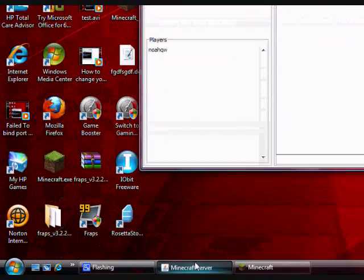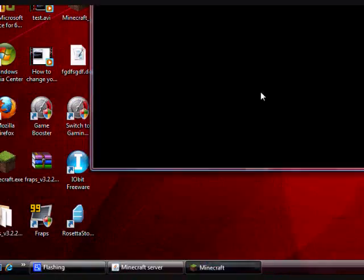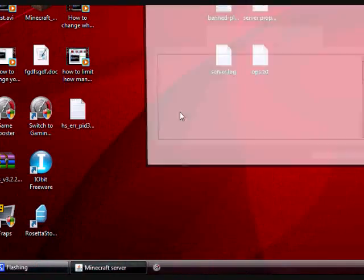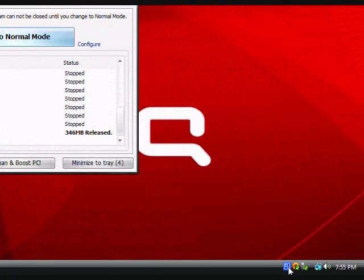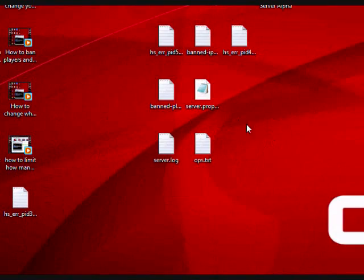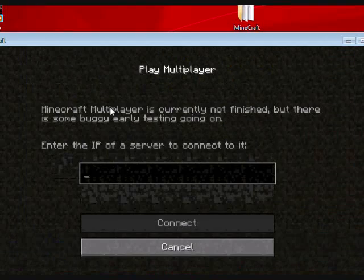Let me change the graphics real quick on the game — make the viewing distance smaller. It's just black now. It works, it's just that my computer is running the server, the client, and CamStudio on top of that, plus some background programs. I'm gonna try Game Booster here. It just crashed — switched to gaming mode. Let me just pause the video real quick. Okay, I'm back. Let's run the client again and see if it works this time. It's not that Minecraft has some error — it's just that my computer can't really handle this many programs running at once.